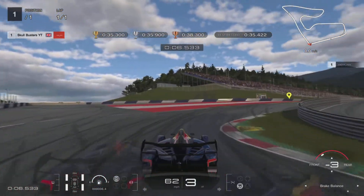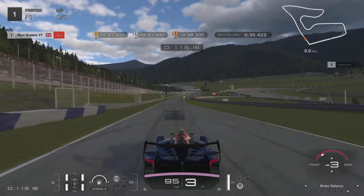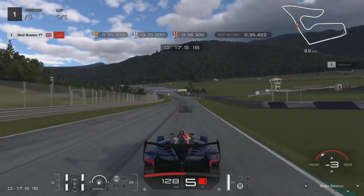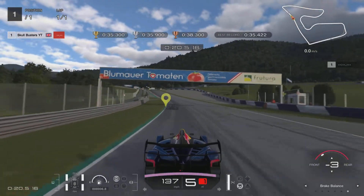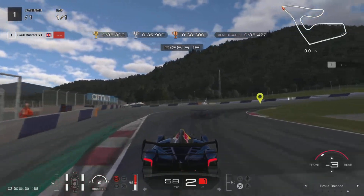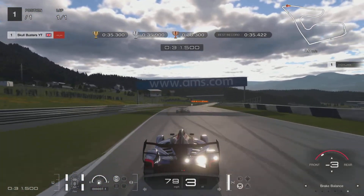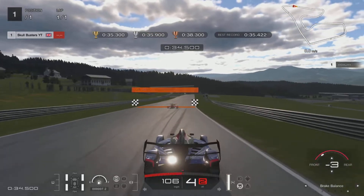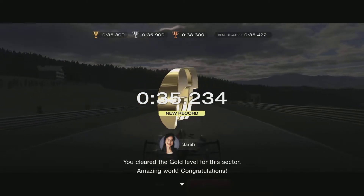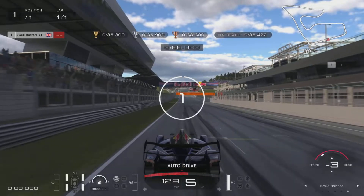I've put some slow-mos of each sector and the flying lap, and what I'll do is I'll do commentary over that so you can see where to brake, the speeds dropped down to, the racing line, and stuff like that — hopefully that will help you achieve gold. I didn't find this one too bad, pretty easy. I'm quite familiar with it being an F1 track, so it didn't take me long to get gold on all these, but if you are struggling that's what this guide is all about.